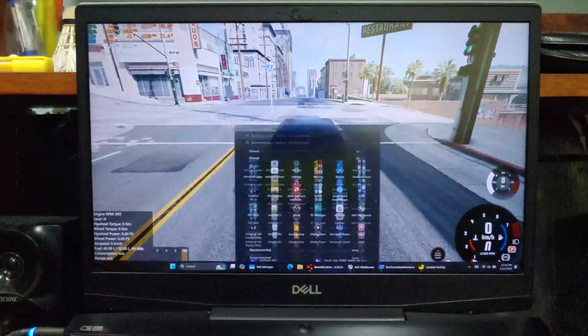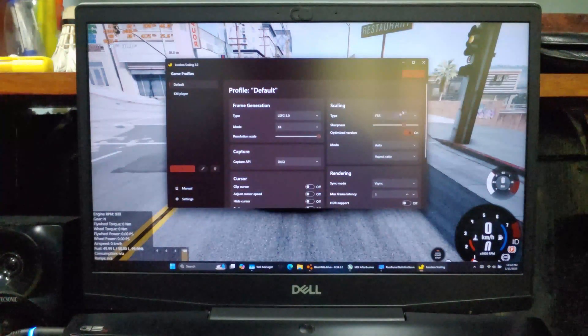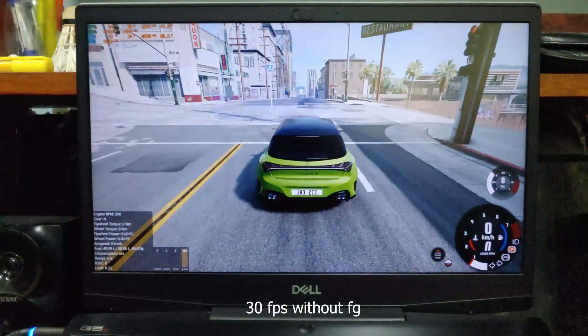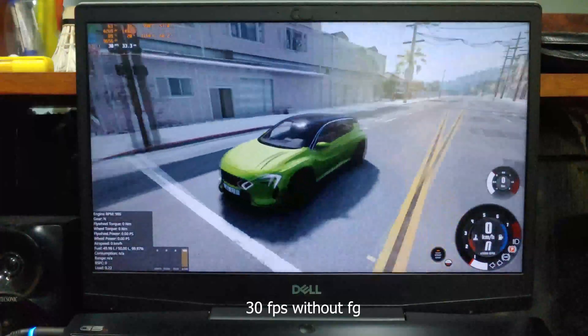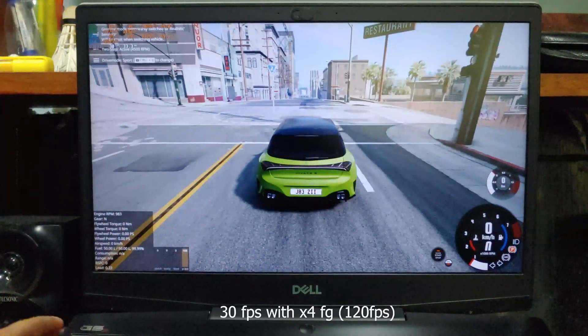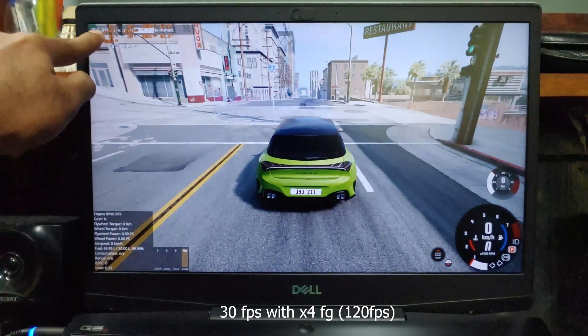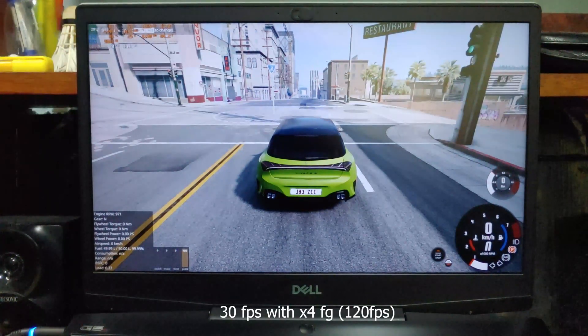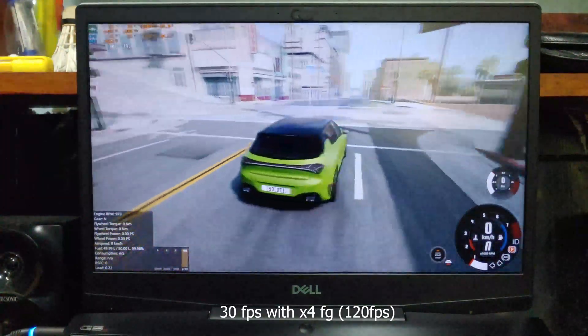Now let's lock the fps to 30 and change the frame generation to 4x. At 30fps it feels choppy, but now I will enable frame generation at 4x. Wow, it instantly feels much better — it is now providing 120fps.